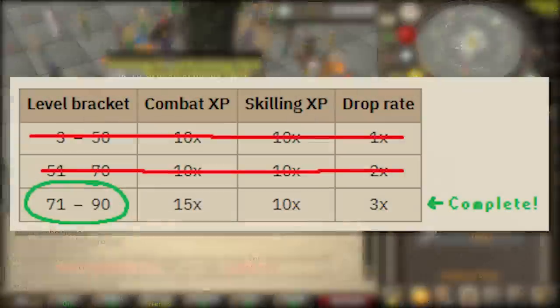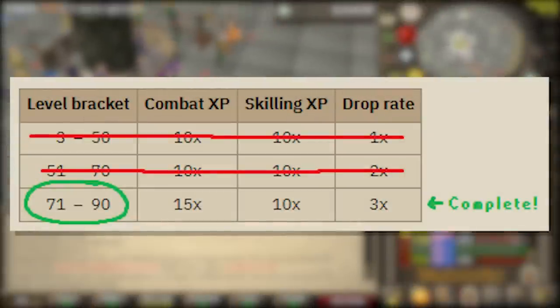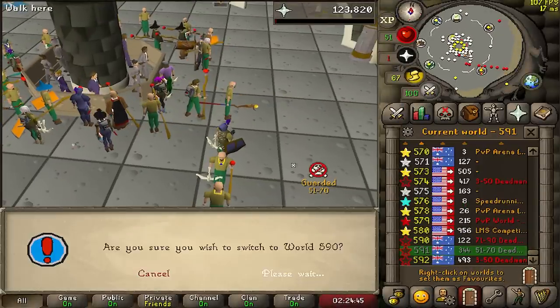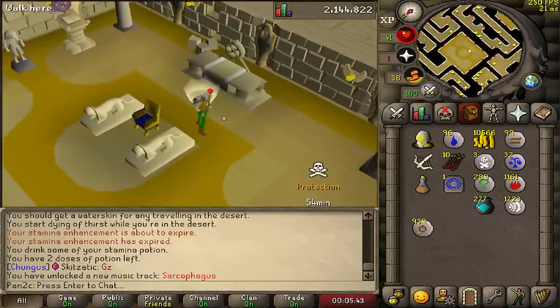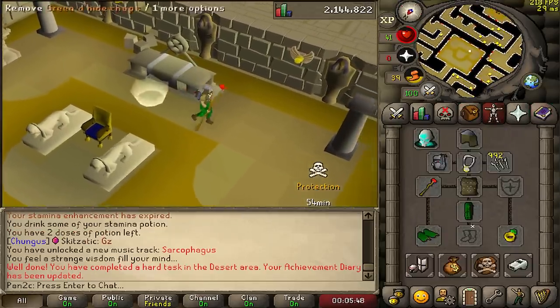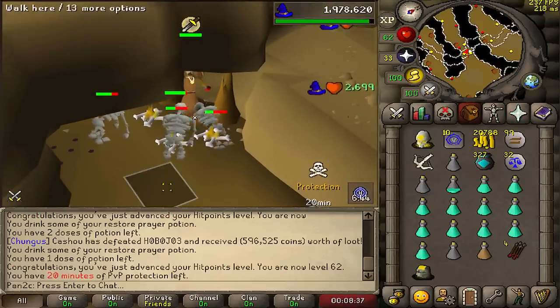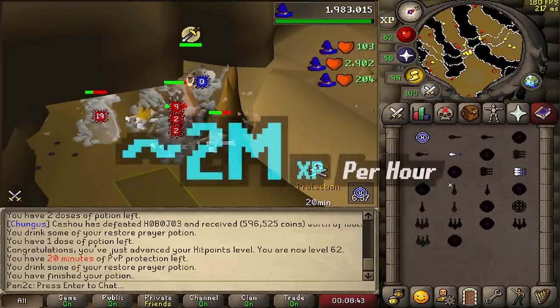We quickly got 52 prayer and that is 71 combat — smite unlocked as well! That means we can now go into the next bracket and get the next immunity period. This season, desert treasure is automatically unlocked, so now we just have to get 94 mage. Feels so good being here so early — it's only been about two hours and we have ancient magics unlocked.